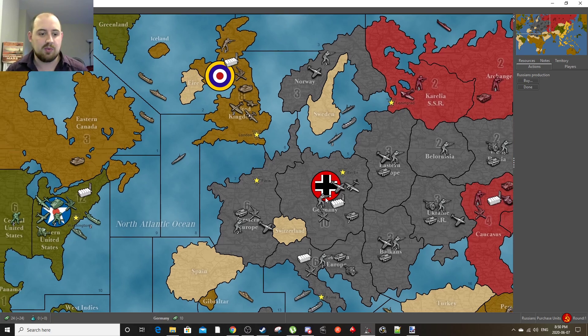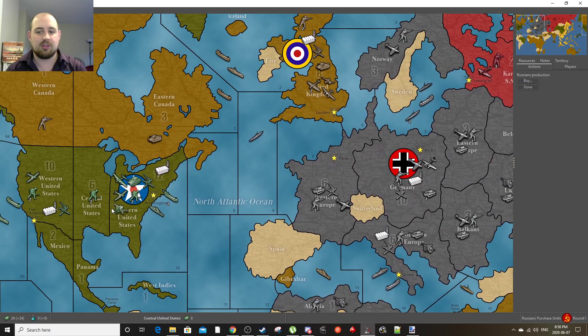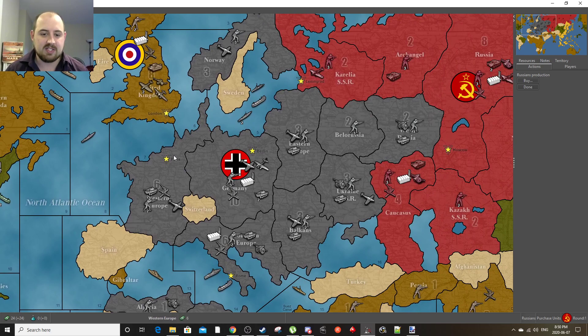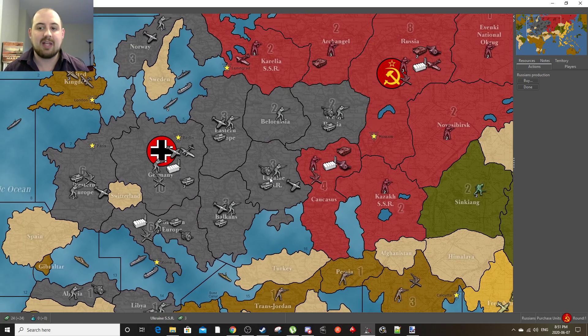Me and a group of friends play it once a week. By far, the Allies are the harder faction to play. We usually play with one person as Japan, one as Germany, and the third person plays all of the Allies because it's just a logistical nightmare. So why do I say this is not Axis and Allies? Well, this is actually a simplified version you can play for free by downloading the client AAA — a game client where people made this version.